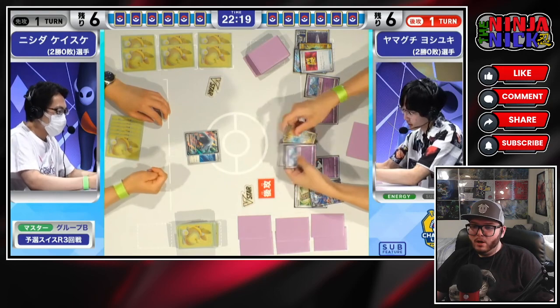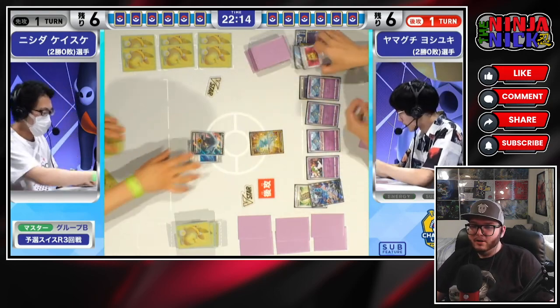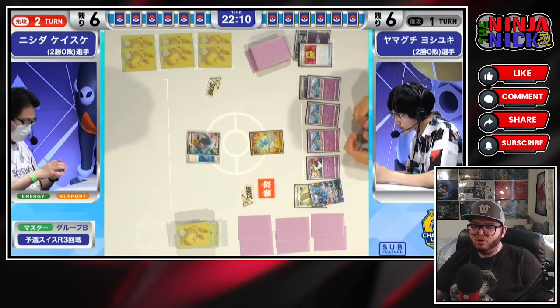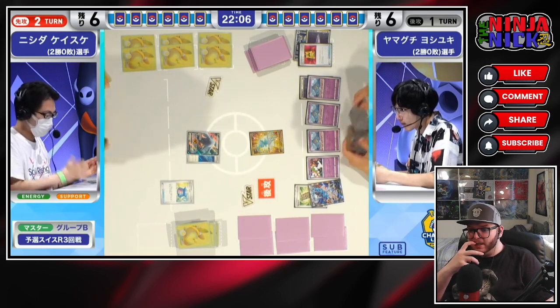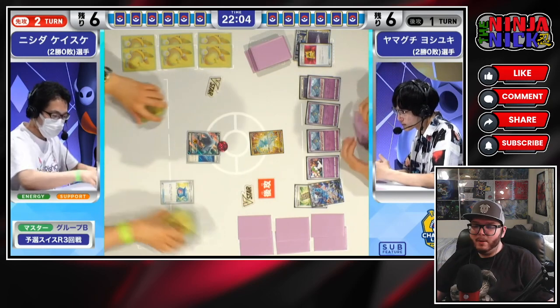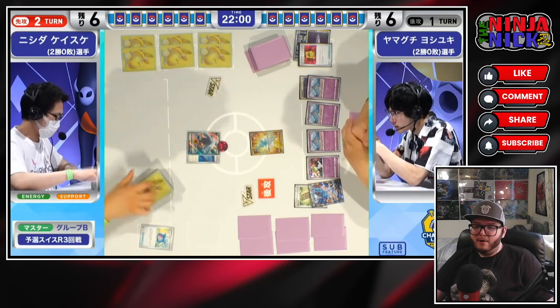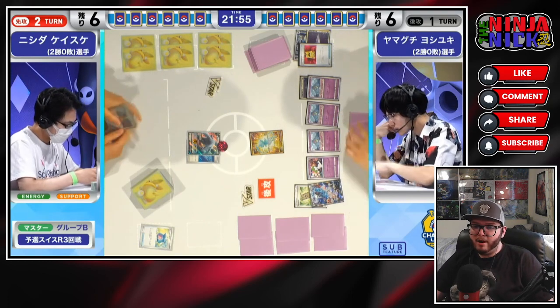And it looks like we are going to use the Teleportation Burst of the Ralts to do 10 whole damage. Sometimes I find that it's just better to retreat the Ralts, putting that energy in the discard pile. Because had you done that, you could have used Mew's Mysterious Tail - maybe found a Rare Candy off the top of your deck - so that then you could Rare Candy into Gardevoir EX on the next turn. I always think actually attacking with the Teleportation Burst is incorrect.